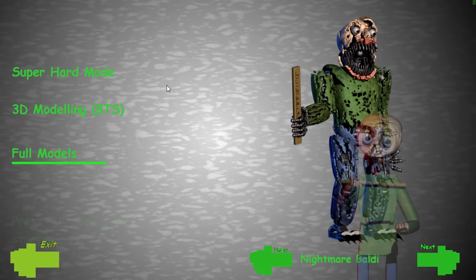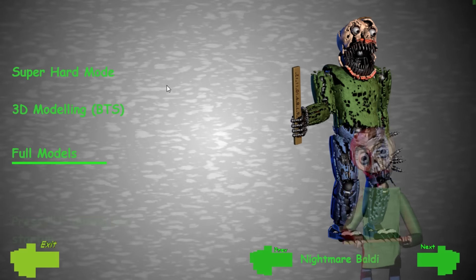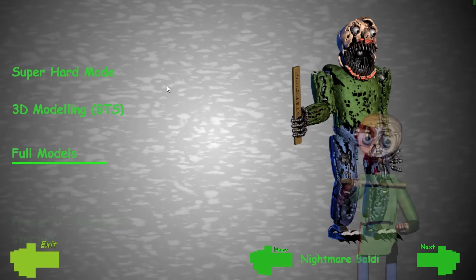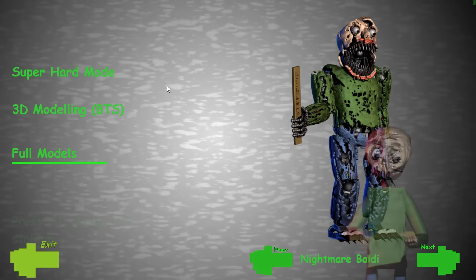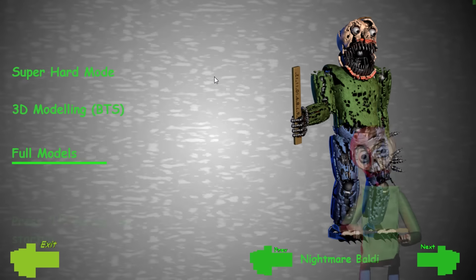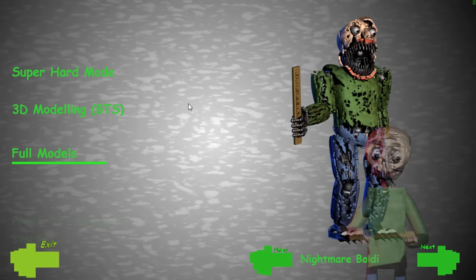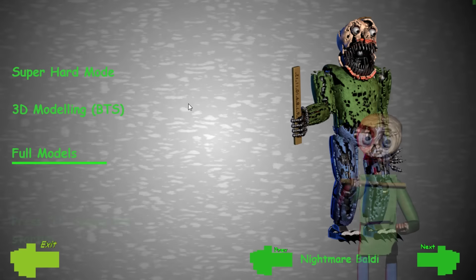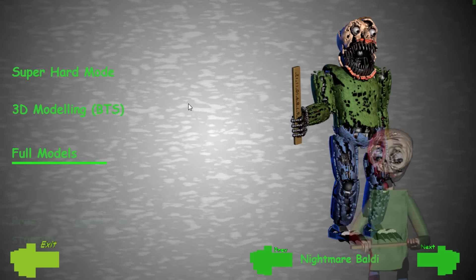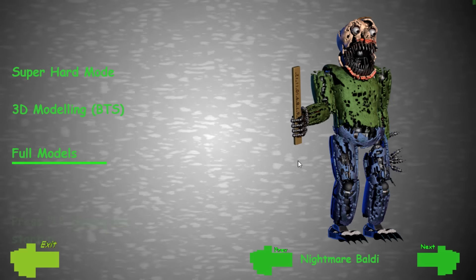Oh, what the heck is that? You get a creepy alien version of Baldi. "This is where no rules hide from you. These are the extras. You can see cool stuff." And then: "If you're listening, here's a message for you — get out while you can. Get out while you can."